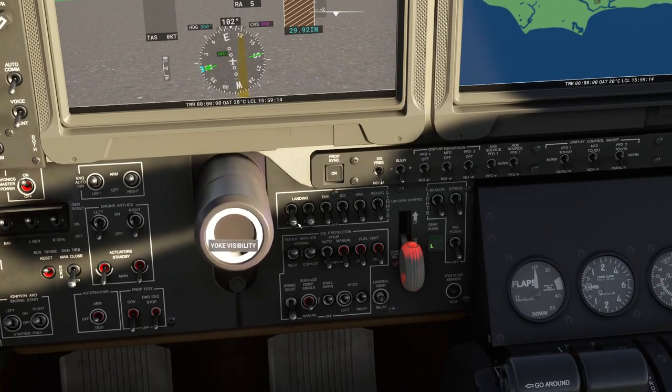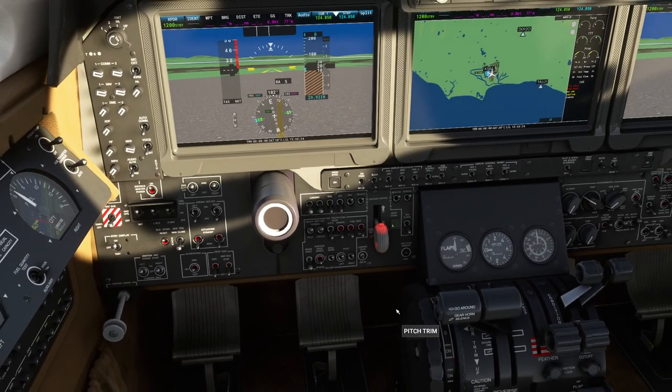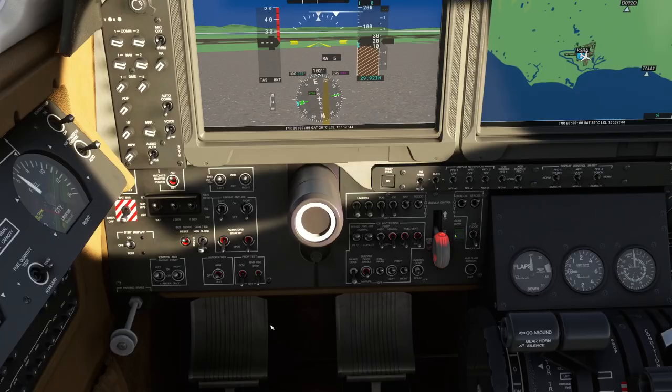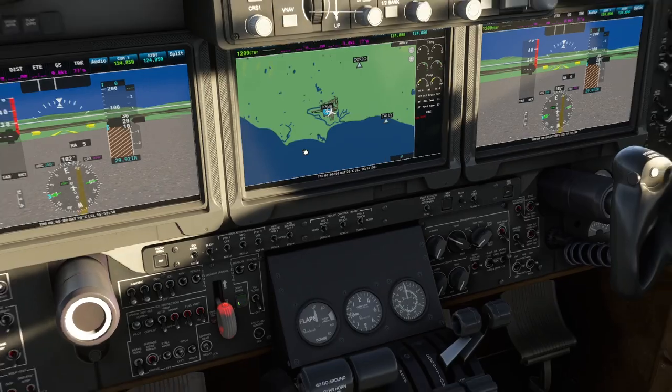While we're waiting for the engines to spool up, we turn on some lights — nav lights, recognition lights, beacon lights, and strobe lights. We wait for the engines to come up to speed, then we can turn the starters off. The warnings have now gone away.